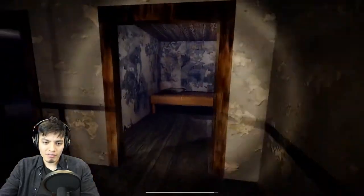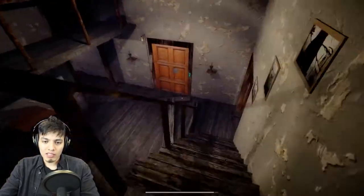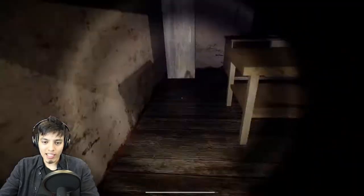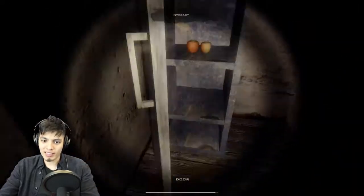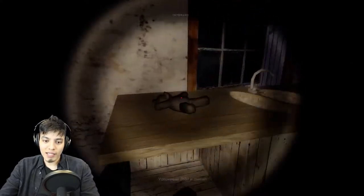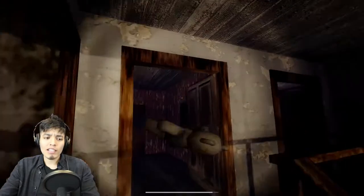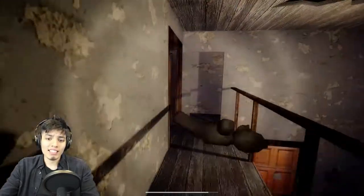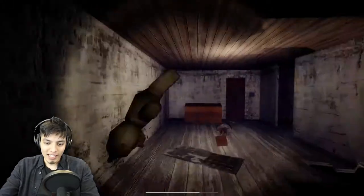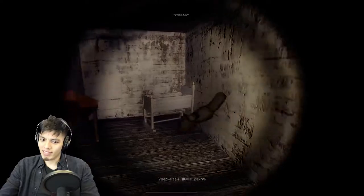There's a phone here but it doesn't work. Let's go find that teddy bear now. Let's go downstairs. Let's drop those and get the traps out of the way because I do not want to get hit by one of those. Oh look, there's a teddy bear! Let's grab it. Now we're going to go back and put it in the crib and Slenderina is gonna come out.